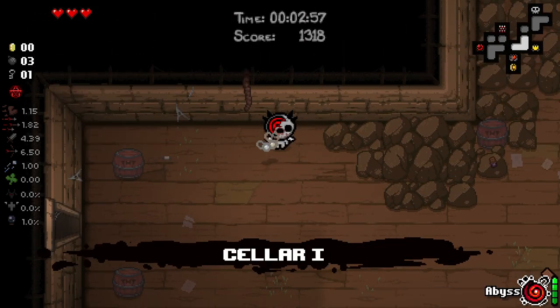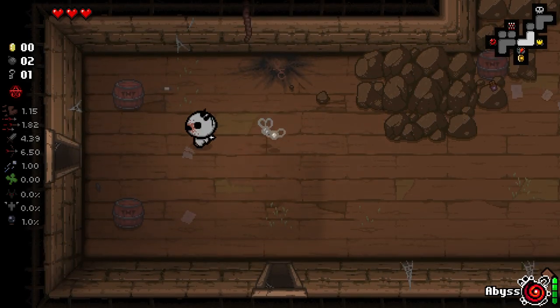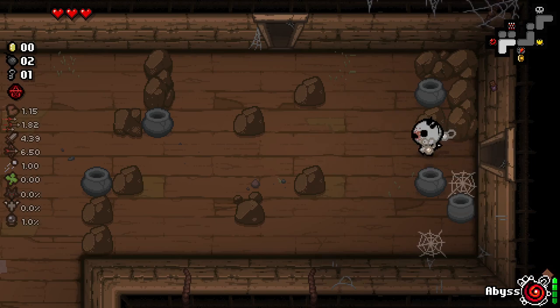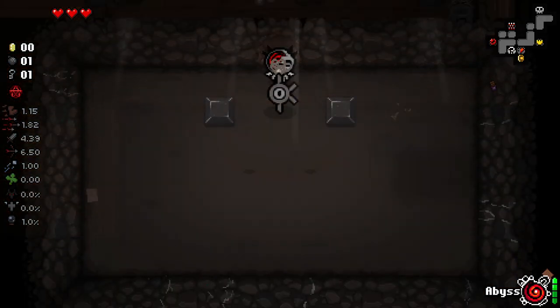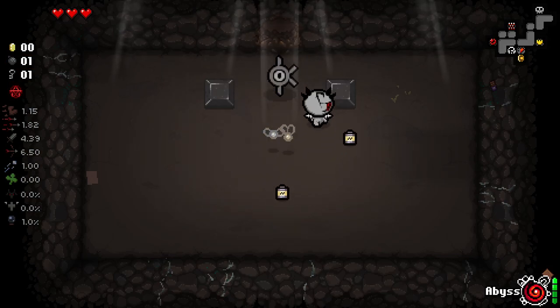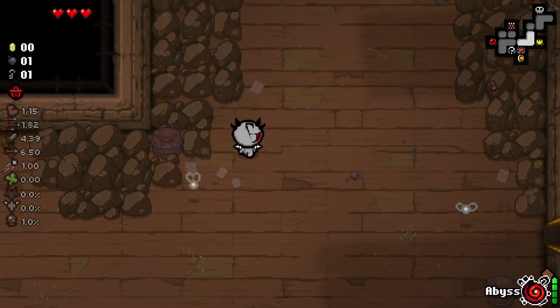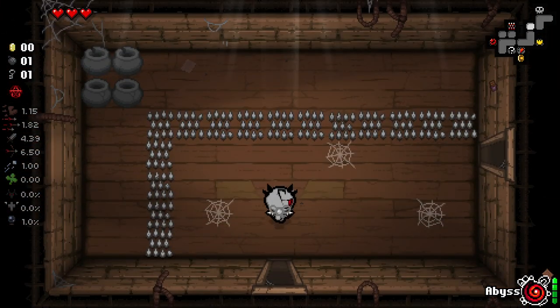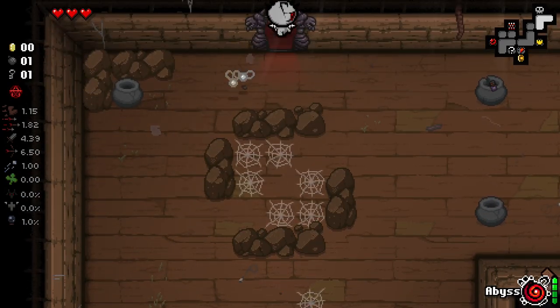Secret room. There are actually quite a few options here. I'm going to try the most obvious. That's unfortunate - oh well, it is what it is, we move on. Let's try and go to the Beast. Leave a trinket when we get the opportunity to as well, as long as it's not a trinket that I want to keep around.